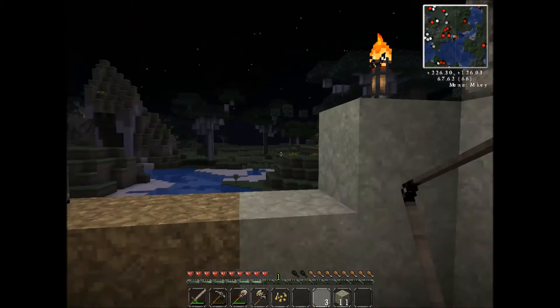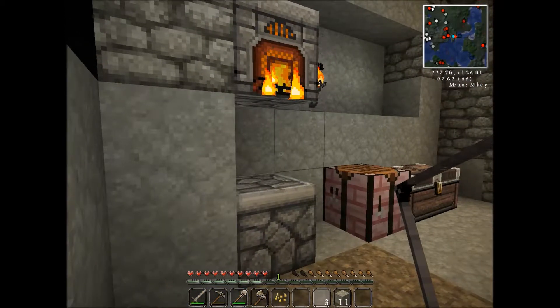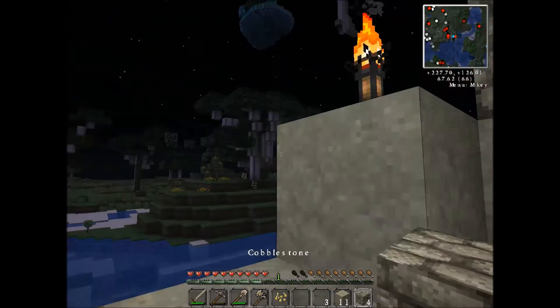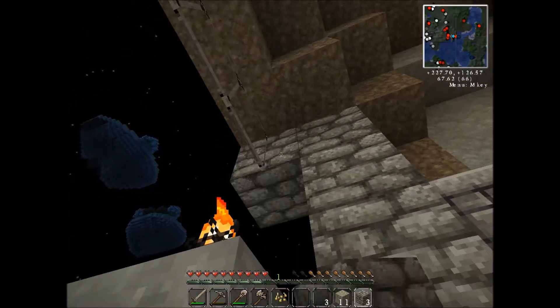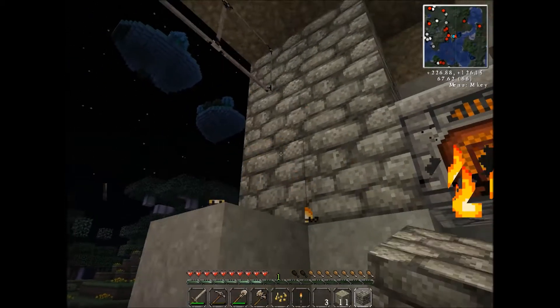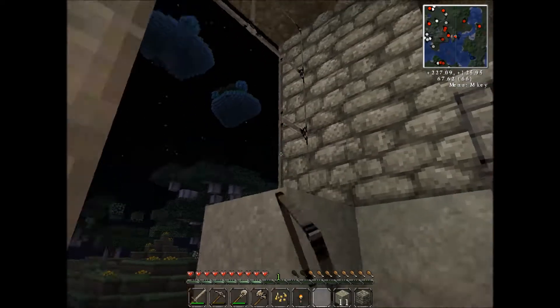I got some clay and some sand. You know what, we need a column. You got any cobblestone? Oh wait, I got some. I got some eucalyptus. We can make the actual lugs — that way they don't look so horrible. See, I can put it like this. That's the pillar you wanted, right?